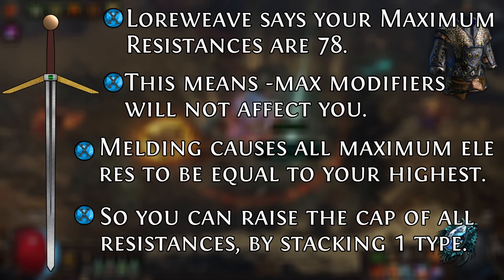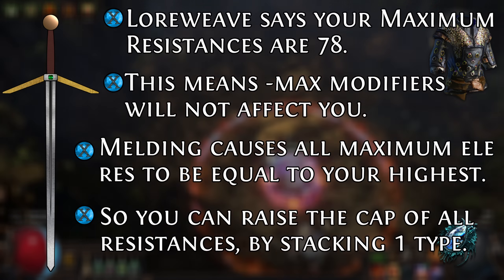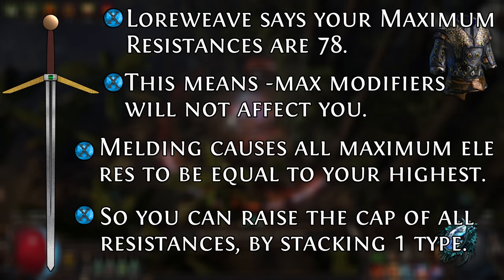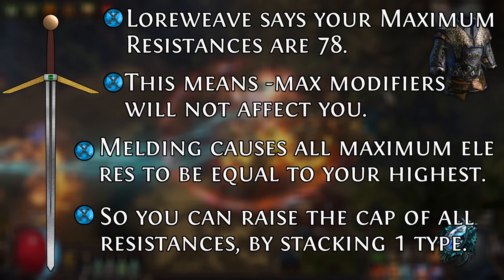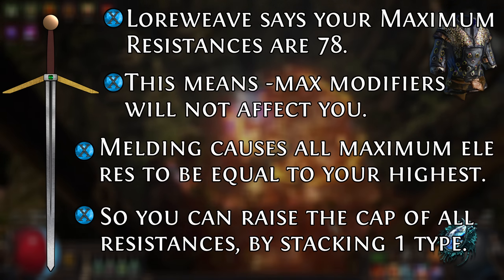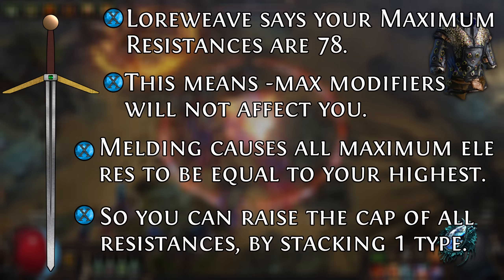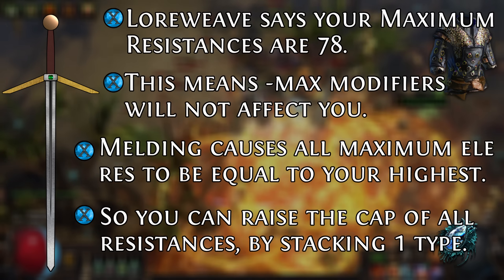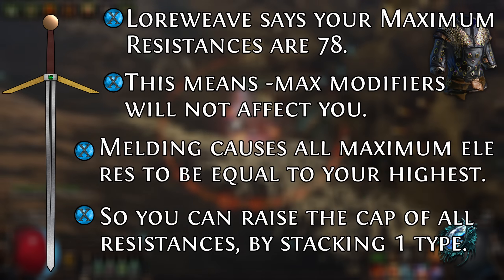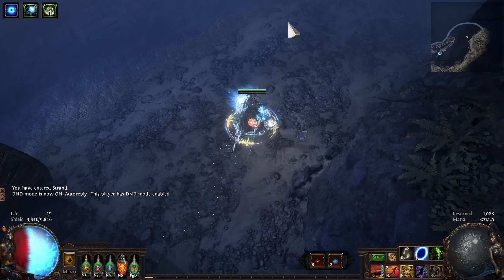Melding of the Flesh is another interesting example of an item that acts on your maximum resistances. What it says is all of your maximum elemental resistances are equal to the highest. So let's say you're using Melding of the Flesh and you have a Leadership's Price Amulet. That amulet grants you plus 3 to maximum fire, no lightning res boost, and minus 3 to max cold. With just Leadership's Price, your maximum fire res would be 78, maximum lightning 75, and maximum cold 72. When wearing Melding of the Flesh, all three maximum resistances would be the same value based on your highest — in this case, based off fire res at 78.